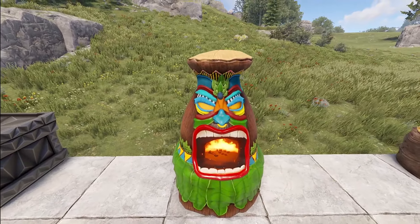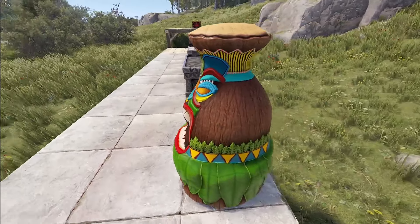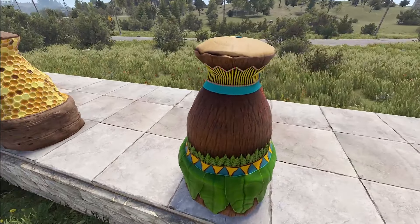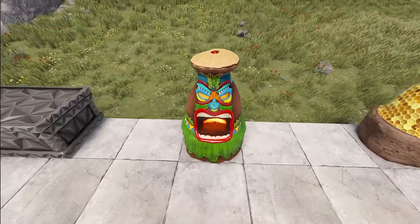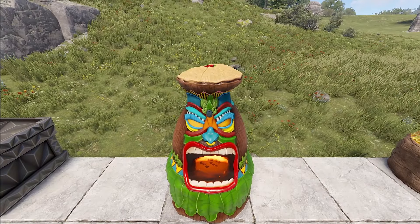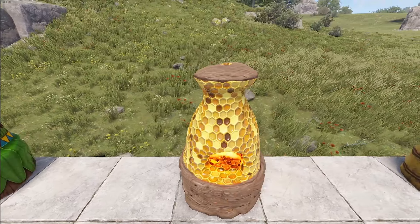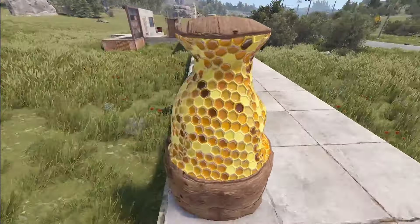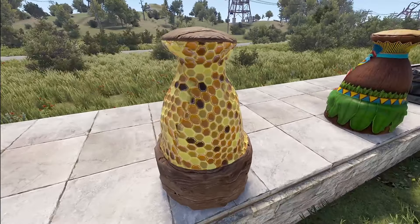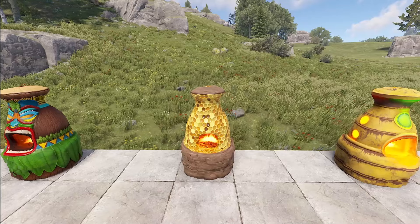Moving to our furnaces, we've got a Tiki Furnace — this is Version 2. I think the coconut fiber palm kind of wood has been really updated nicely and just fits beautifully with the rest of the design. Then moving on, we've got the Honey Furnace — you can see it has a nice little gloss around it, so you can really see that waxy feel to the honeycomb.